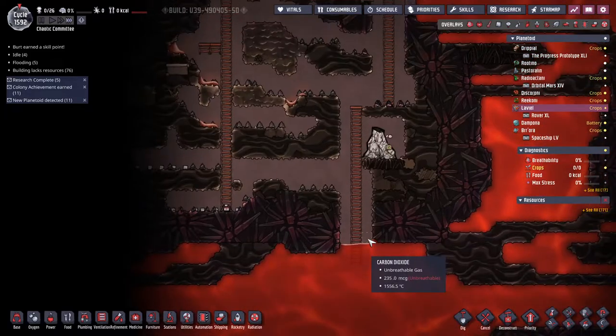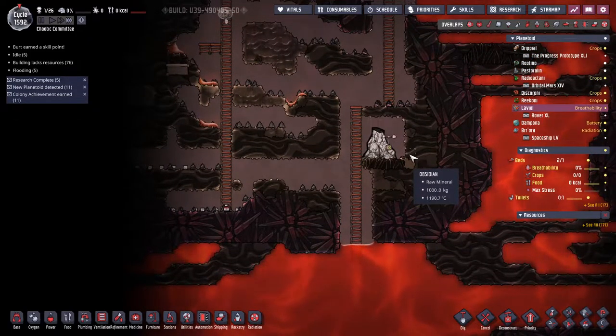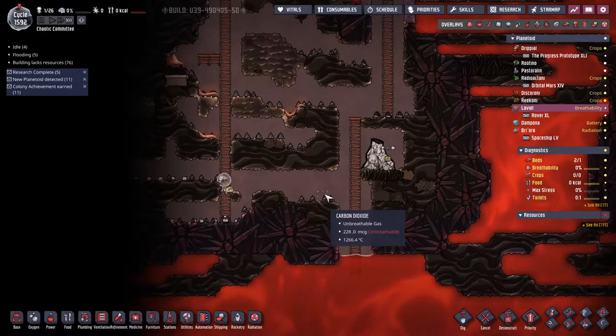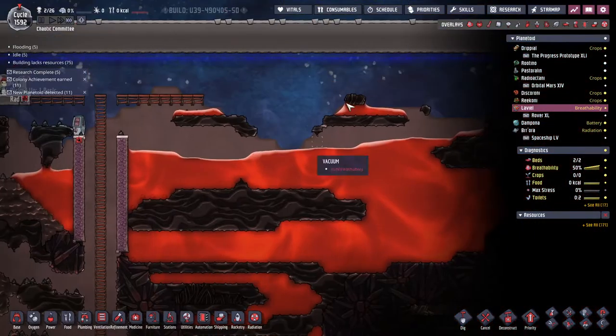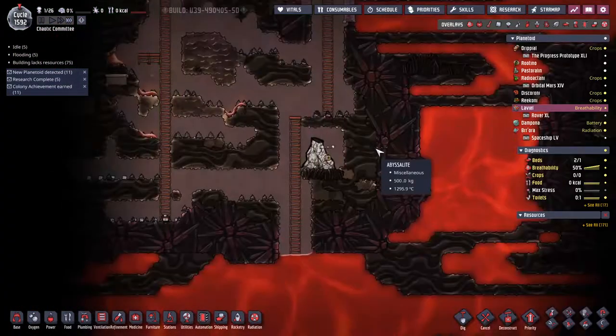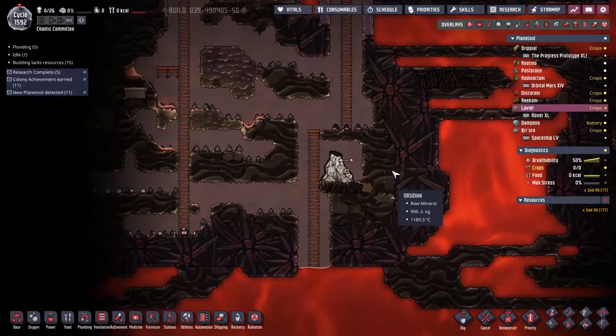I cracked this open down to the magma. There's some sand and some obsidian over here. Rocky shipped over some red pills because there was a whole bunch of radiation sickness. I went and made this sticker to protect the dupes while they were doing all this, but now hopefully they will stay out of the way.